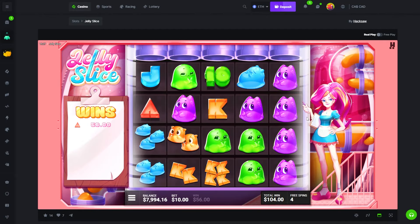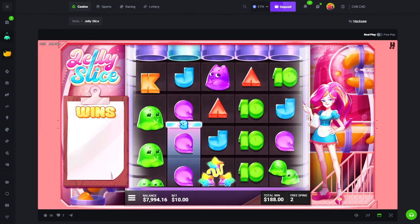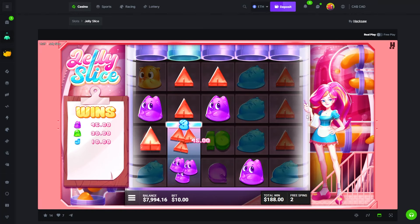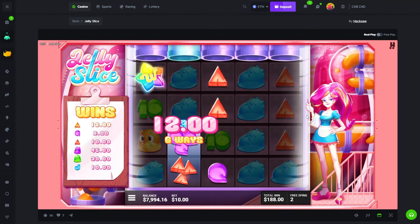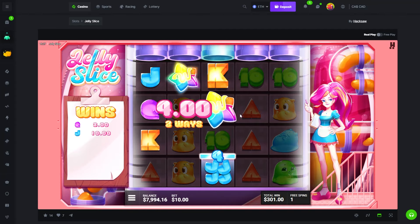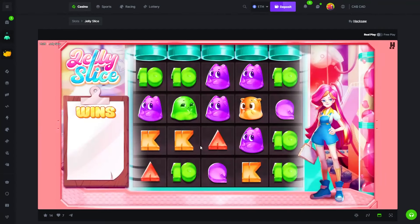Kings maybe — oh come on, nothing. Blues, blues — we had blues, that should have been good, at least 1k. Okay, let's try the feature spins.